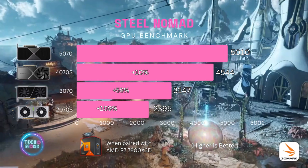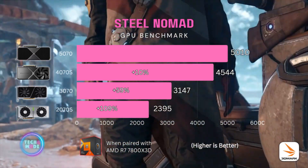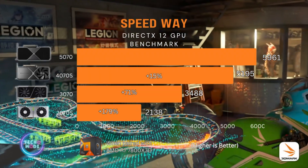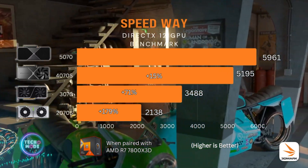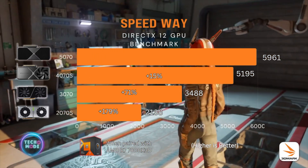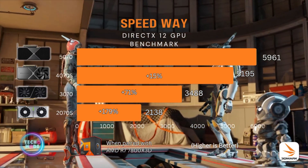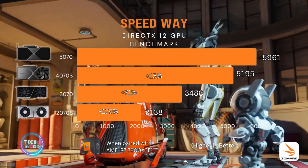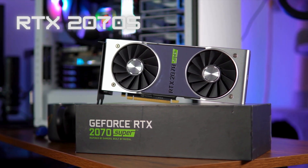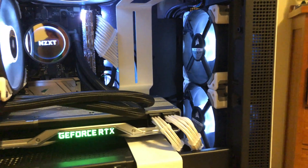In the Steel Nomad benchmark — a non-ray-tracing GPU test — the 5070 beat the 4070 Super by about 10%, the 3070 by 59%, and the 2070 Super by 109%. The final 3DMark benchmark was Speedway, which targets DirectX 12 and ray tracing. The 5070 was about 15% better than the 4070 Super, 71% over the 3070, and 179% better than the 2070 Super.